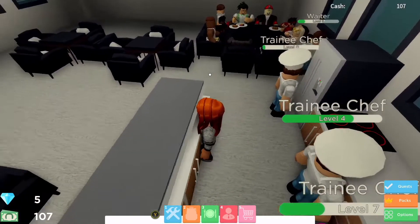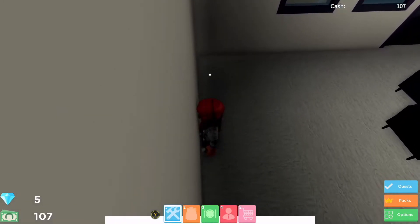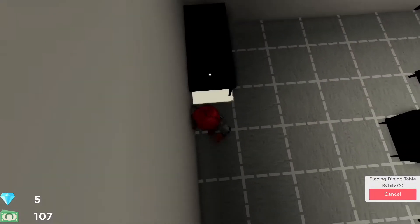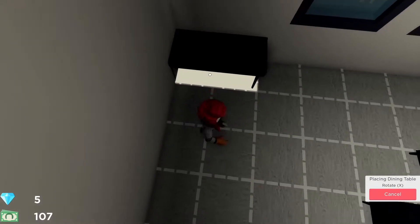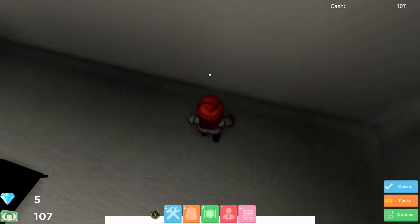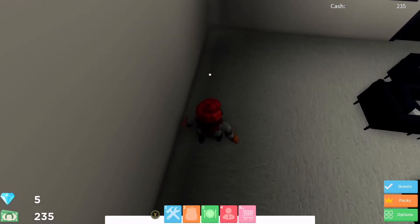I think I might try and pop a table in now because we won't be serving anyone else today. I'm going to put one in this corner — press white to build, go down to tables, I want a little long one. The table is moving everywhere because of the drift in the controller. Oh no, I've only got $107 and the table I want is $120. Well, after all that I couldn't put it down anyway — excellent, $128, now we can put the table down.